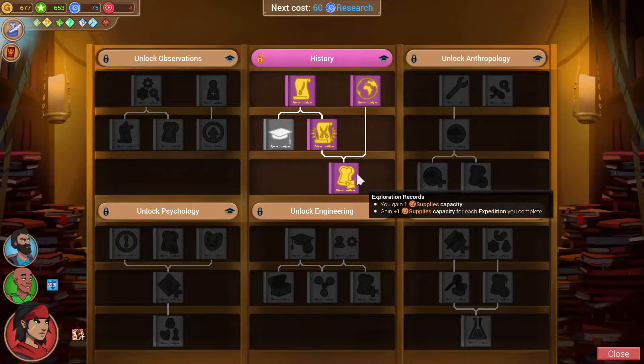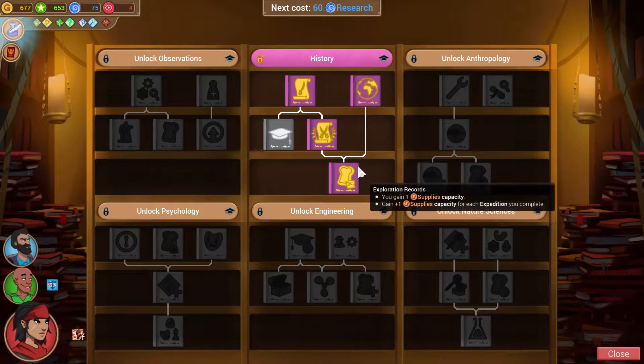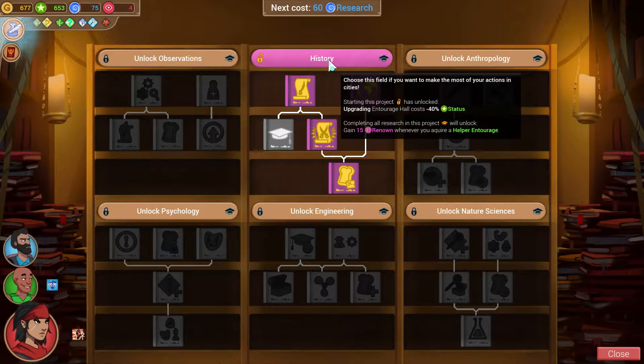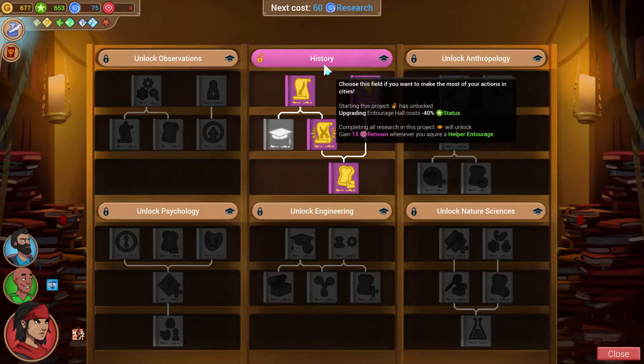The value of additional supplies is probably pretty obvious. Now if we complete the history tree, we'll gain 15 renown every time we hire a helper. I usually play the game with very few helpers, so this might be an interesting way to change up our playstyle. 15 renown is not a huge amount when we consider that the score we're trying to get to beat the game is 2500.